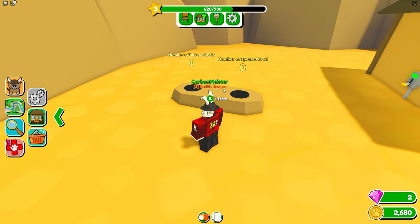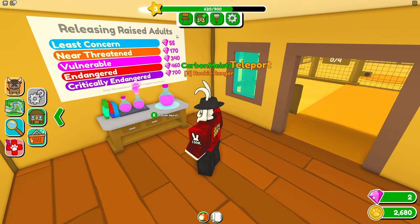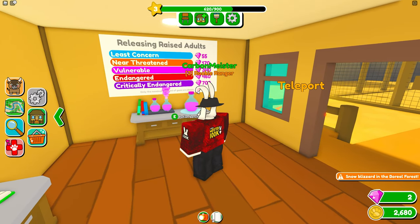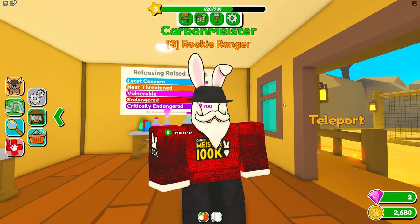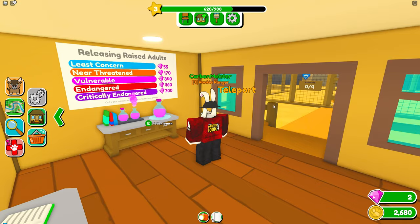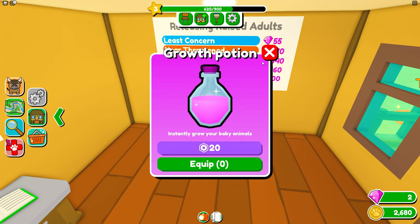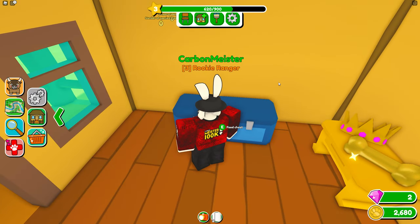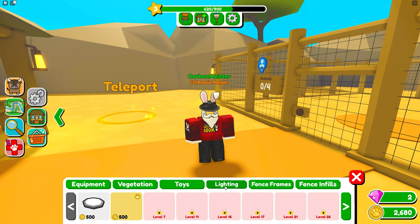The enclosure tracks number of baby animals, number of species bred, and releasing raised adults — you get rewarded depending on the threat level. If I grab a critically endangered species, breed it, raise it to adult form, and release it to the wild, I get 700 gems. There are also potions to instantly grow baby animals, animal indicators, VIP, and food chests.